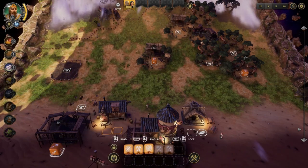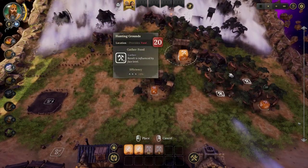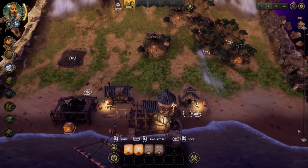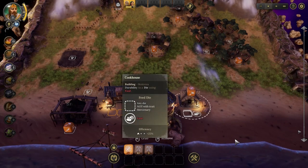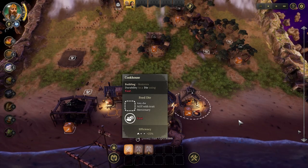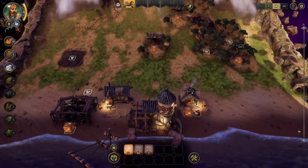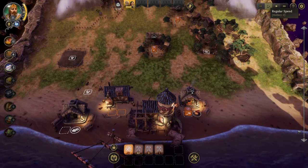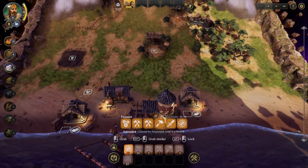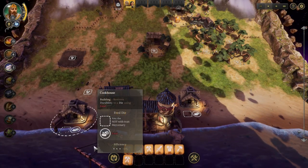I can use this to create more dice. Now we have lots of food. If I put a die at durability five into the Cookhouse and provide food, in about 20 seconds it comes back with full durability. You can see 'restore durability to a die' — I'll speed it up. Six, five, four, two — and now it comes back with full durability.